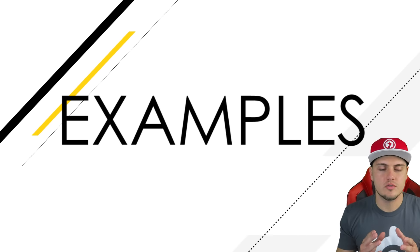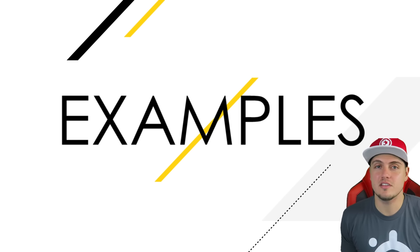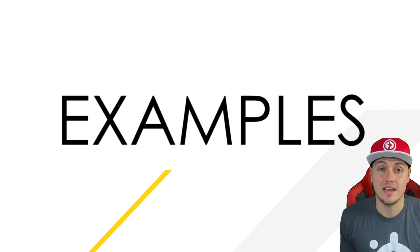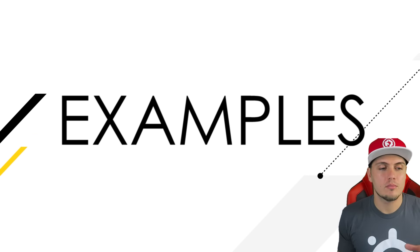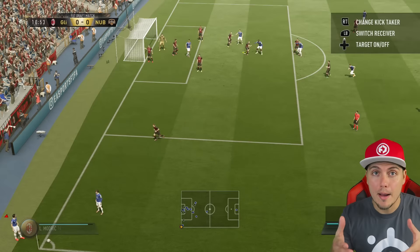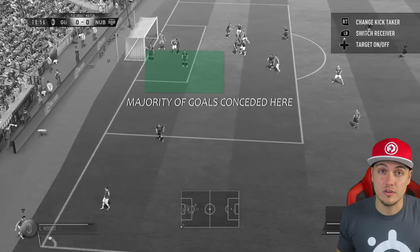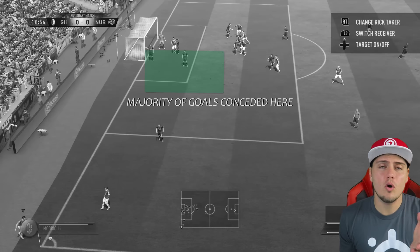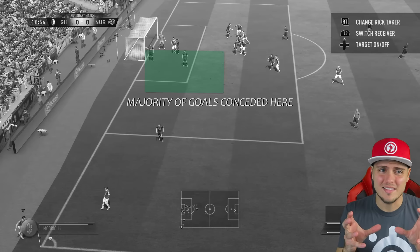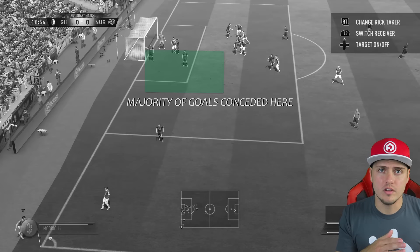We're going to focus in this tutorial on stopping the short corner as well as that near post corner kick that we see on repeat. I wanted to give you guys a couple of examples prior to getting into how to stop this type of corner kick. I've made a full tutorial on how to score this type of corner — I'll leave that down below in the description. That's where the majority of goals are going to be conceded, in that little area right there.